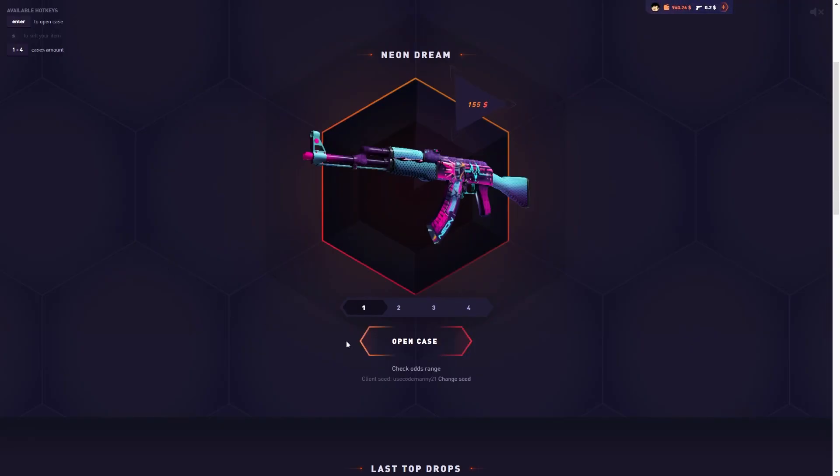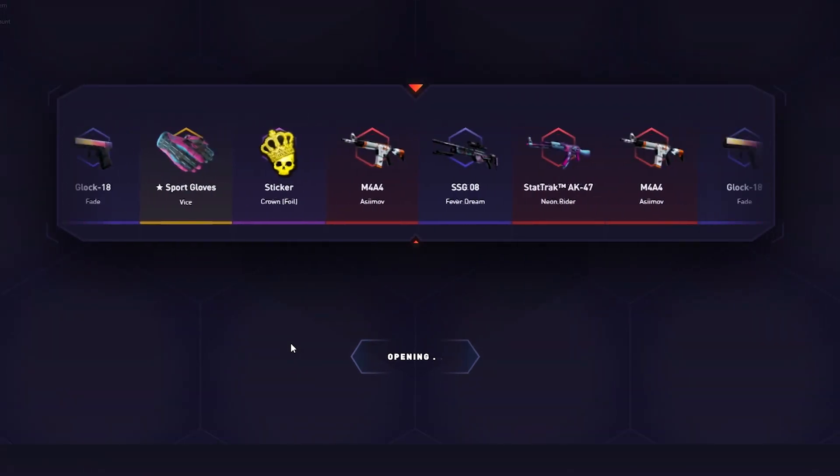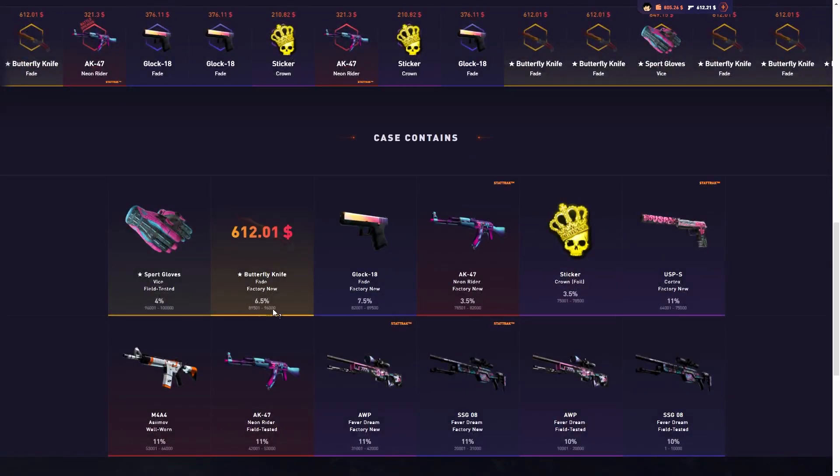Alright, let's go open the Neon Dream case. Come on, $155 — give us something good. The vice gloves would be amazing. Nice, let's go dude — the Butterfly Knife Fade! Let's go, $600! Damn, I actually like this case.